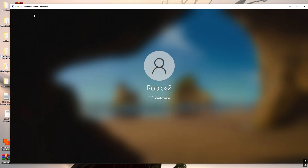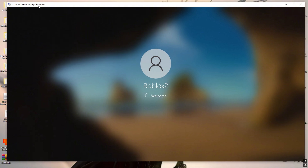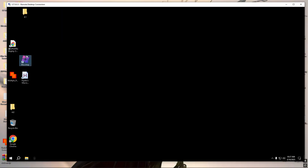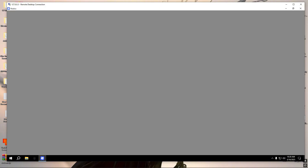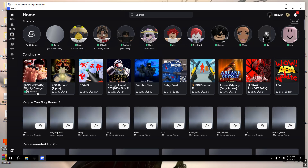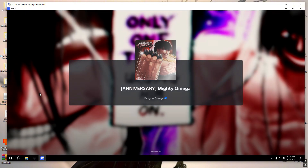I'm getting in. Hopefully this records — it's a different screen so the computer screen may not load. Okay, it is loading. Let me open the game real fast. In RDP we cannot use shift lock, so 10 FPS is definitely not the way — 30 FPS is definitely going to work.